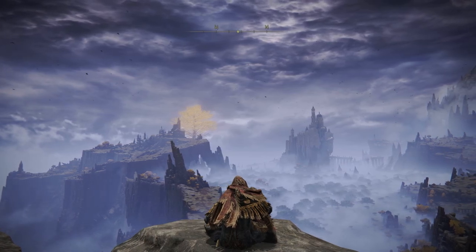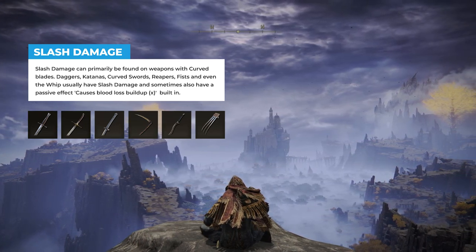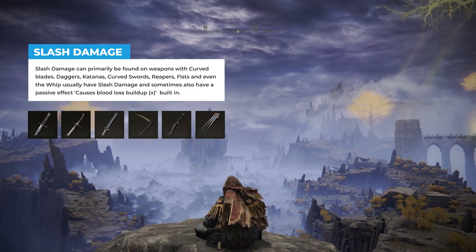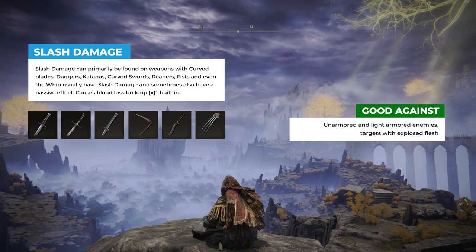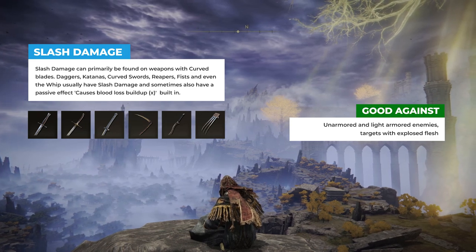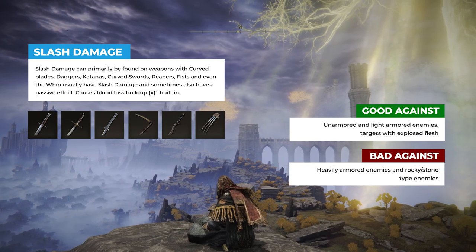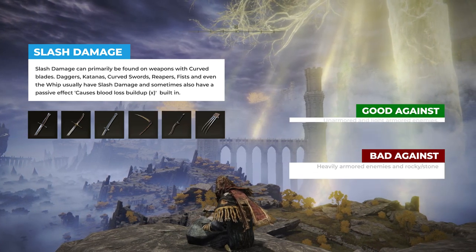Next up we have slash damage. Most daggers, katanas, curved swords, reapers and even fists come with built-in slash damage. They sometimes also have blood loss buildup, which is a very nice passive ability — if you can land attacks on the same enemy consecutively in a short time, you can deal so much damage. This physical damage type is pretty much the opposite of strike damage: it deals a lot of damage against unarmored enemies, light armored enemies and fleshy creatures. So if you see exposed body parts, missing armor, or unprotected ankles and knees, you want to use a slash damage weapon. On heavily armored and rocky creatures, slash damage will be pretty ineffective — basically you want to use a hammer to smash a rock, not your blade.